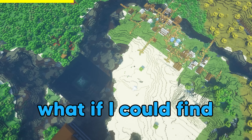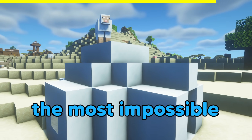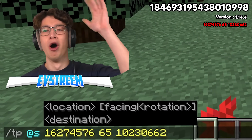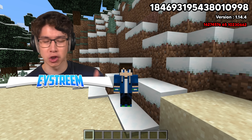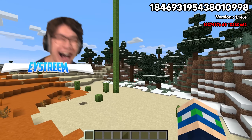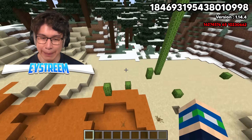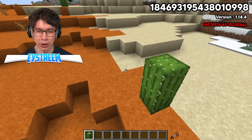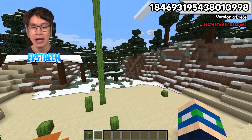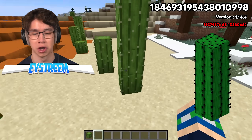And then it hit me — glitches! What if I could find a seed with all of them? Surely that would be the most impossible seed. For this seed you have to teleport really, really far away, but I promise you it's worth it once you see what's going on. I can't help but laugh — the tallest cactus you normally see is three blocks, and so for this to occur, literally every chunk in the area had to spawn a three-block cactus on top of each other.